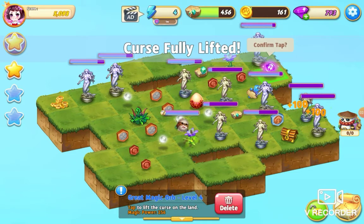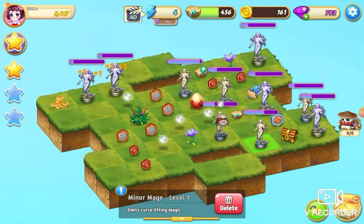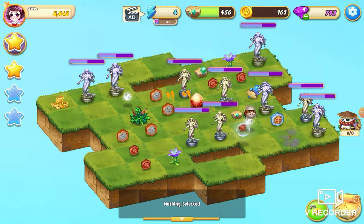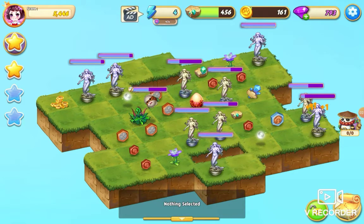Tap on my chest, tap that essence, tap on that chest. Got another big essence in there. So what we've got — we've got five more of the level one. Let's move that out of the way and hit that one as well.